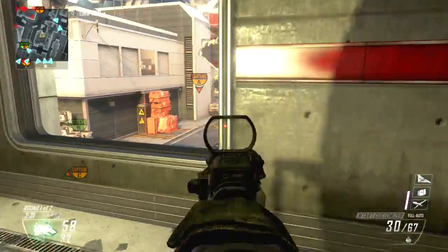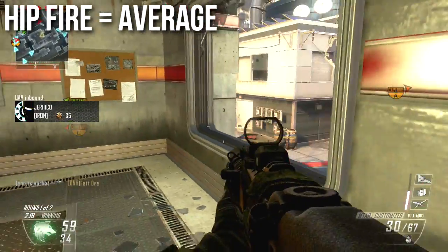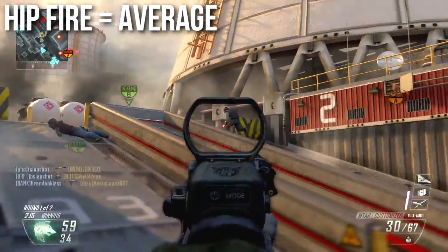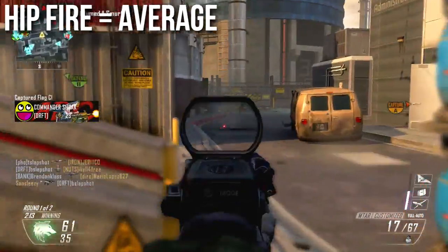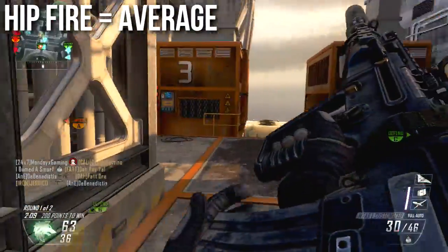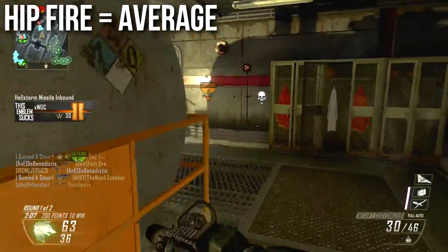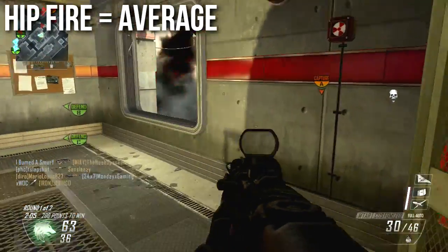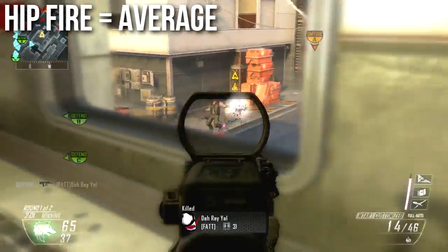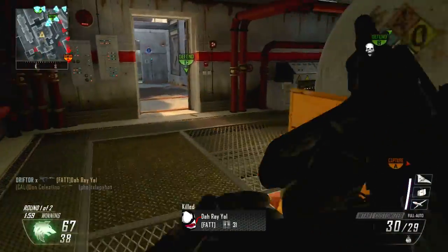This weapon has a numerically, statistically average hip fire. The size of the hip fire box is the same as most other assault rifles — not as good as the submachine guns, not as bad as the light machine guns, just very average hip fire. However, since it's a three shot kill assault rifle, its effective hip fire is a little bit better. You can hip fire this weapon and hose people down just because it's a three shot kill, but that's still not the ideal way to use it.